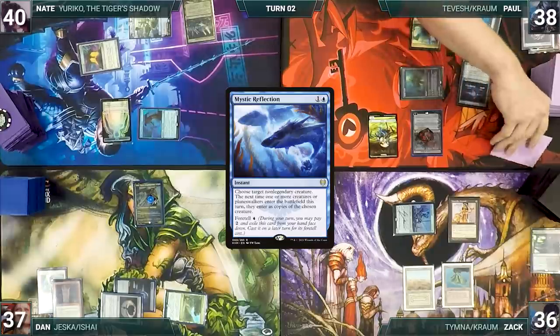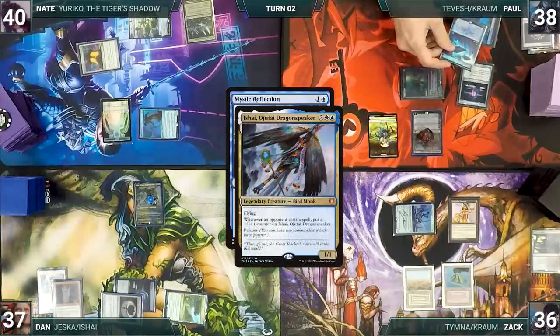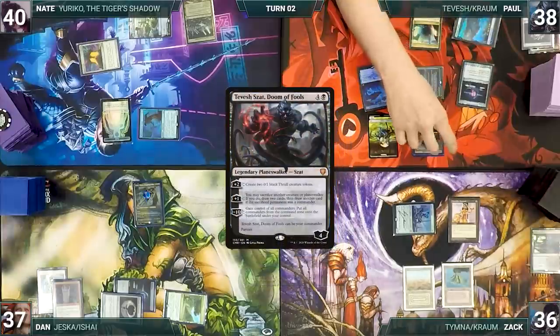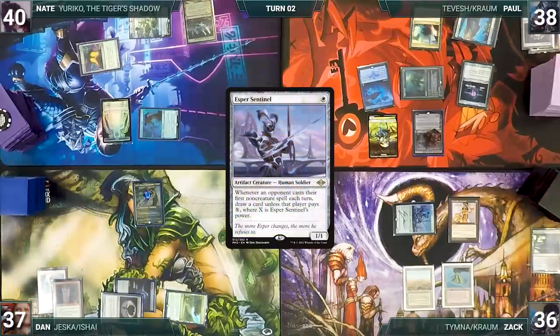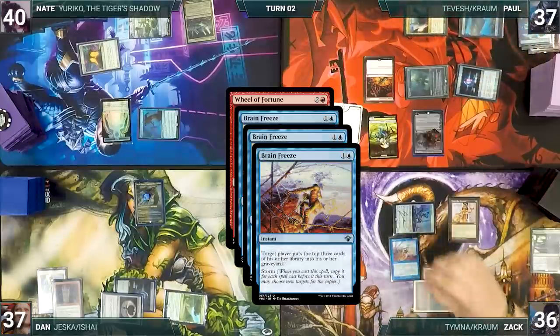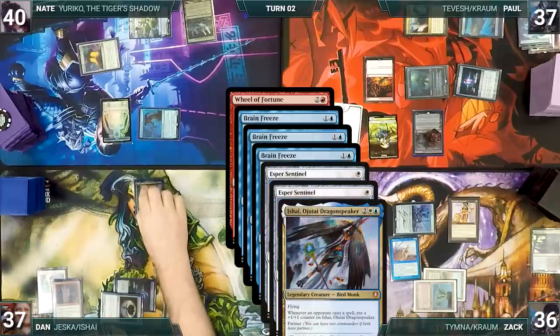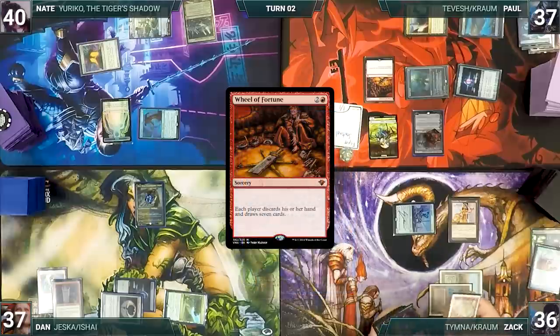During his draw step Paul takes a damage from Mana Vault. He plays Mana Confluence and casts his foretold Mystic Reflection targeting Esper Sentinel. Ishai and Esper Sentinel trigger — Zach draws and Ishai gets a counter. Paul activates Tevish's first ability to create two thralls, but through Mystic Reflection they become copies of Esper Sentinel instead. He then taps Mana Confluence to cast Wheel of Fortune; in response Zach casts Brain Freeze with all copies targeting himself.